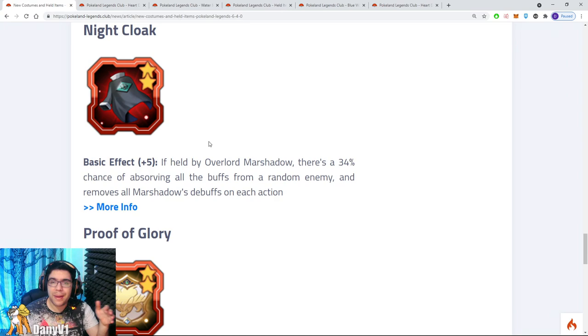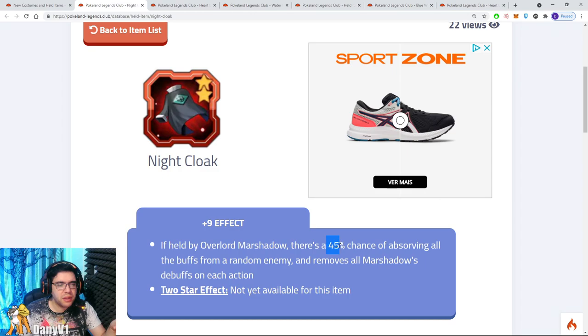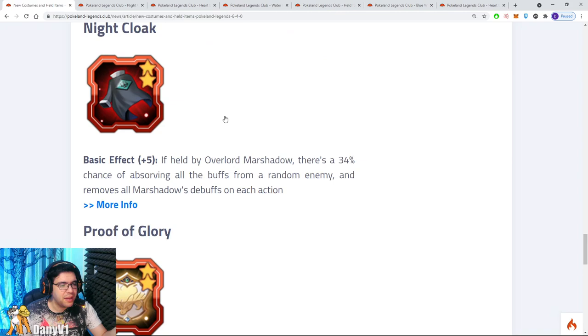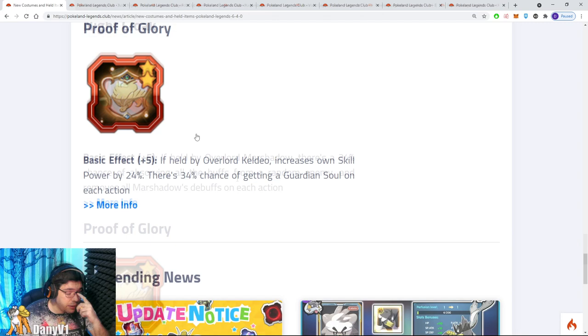Let's go to Nightcloak, a held item for Overlord Machado — this makes a lot of players happy. A lot of people love Overlord Machado and build it, at least starting their account with it. There's a 34% chance of absorbing all the buffs from a random enemy — not bad. And it removes all of Machado's debuffs on each action, which is awesome. If every round Machado moves and gets all his debuffs removed, that's fantastic. The plus 9 effect isn't much different, but I'm expecting the double-star to have very cool effects. It's a fun Pokemon that a lot of people enjoy, so it would be interesting to see the double-star effects in the future.